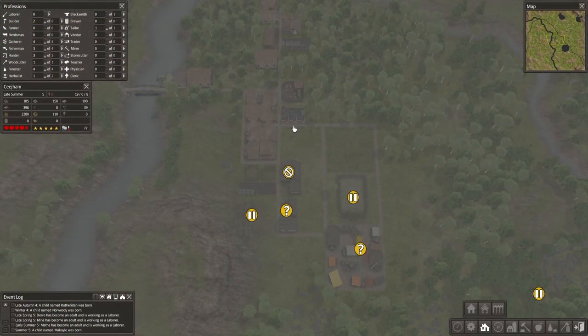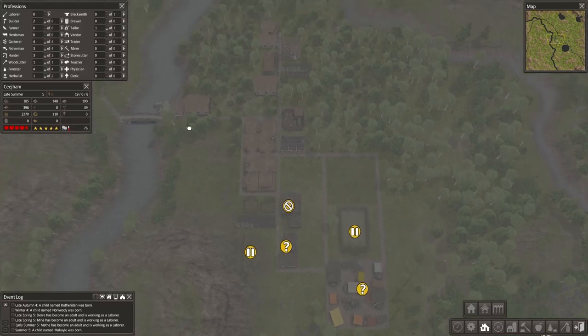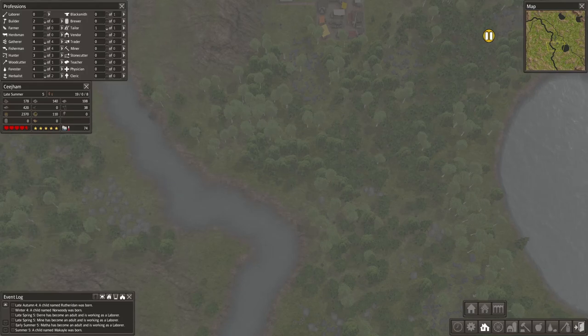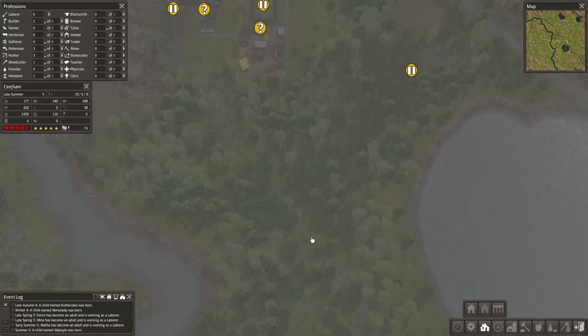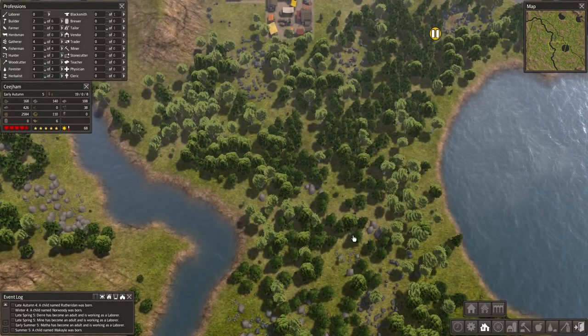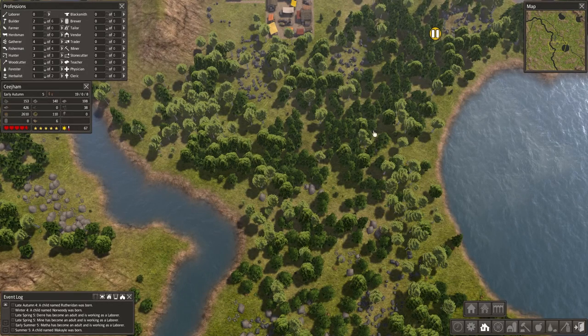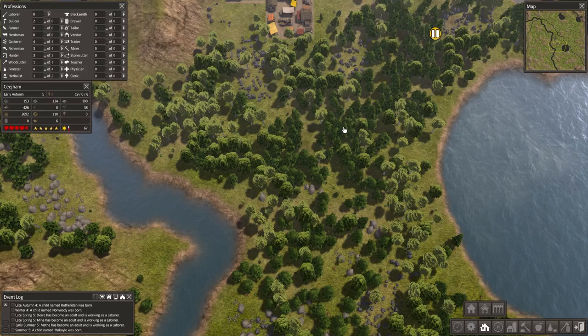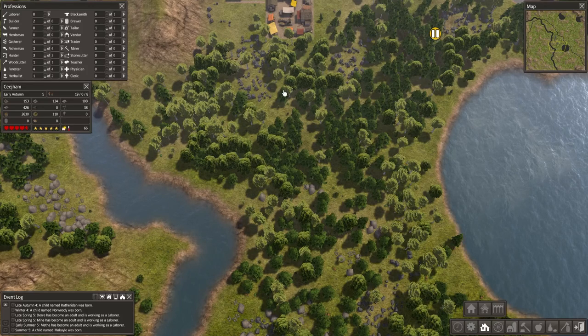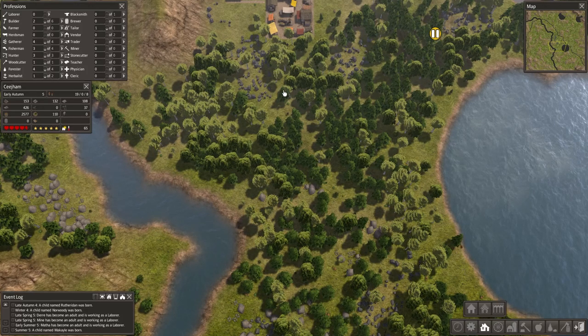Hello friends, welcome back to Banished. We are finishing our current work on this side of the map. Once the cemetery is done and the houses over here, we will probably start to focus our attention a bit further to the south, because I would love to get a couple of foresters here. I want to have a steady source of wood and firewood to be able to trade.